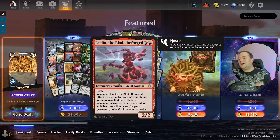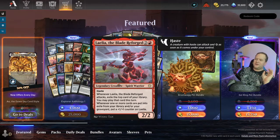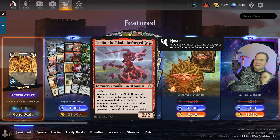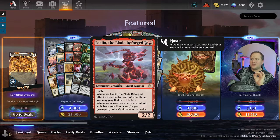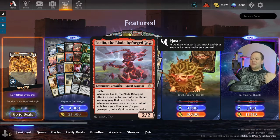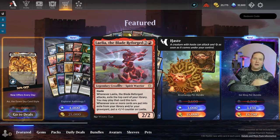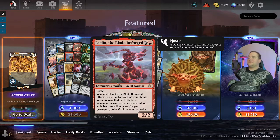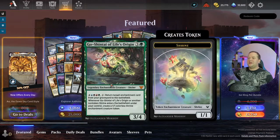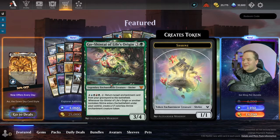So basically you can put this down on turn three, pay two life, and it gets out there. Then Laelia, the Blade Reforged — I took a look at this card and I don't quite get it. It's technically a Commander card, but I think it may make a splash into Historic. It is legendary which is bad, but when it gets in there you can swing in, play a card from the top, and if you don't play it, it gets a plus one plus one counter. I actually do think this is a pretty good card that will make a splash.